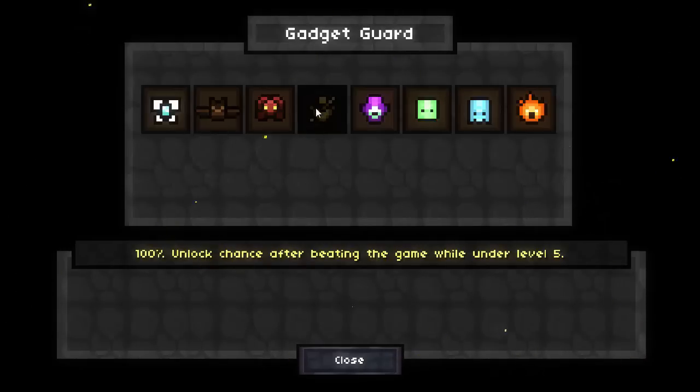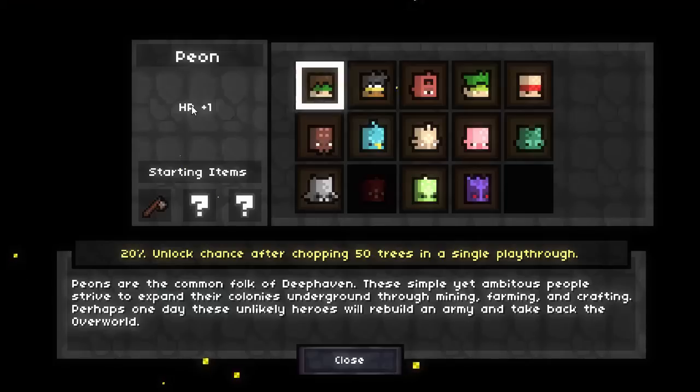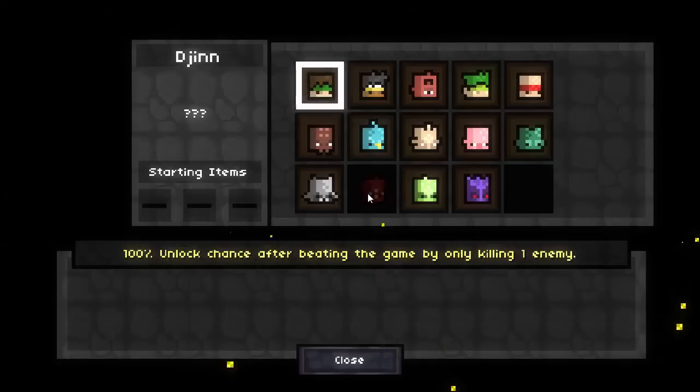Except the Gadget Guard - I haven't even bothered to unlock the Gadget Guard because it's pretty useless, just don't bother with it. The other thing I didn't unlock is the Djinn. The Djinn is incredibly hard to unlock, and even I haven't tried yet.